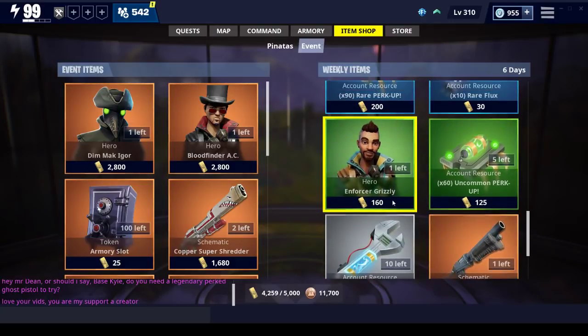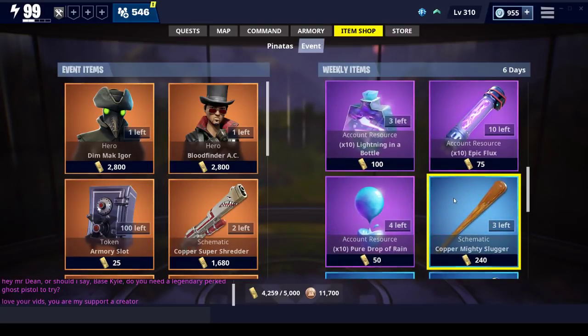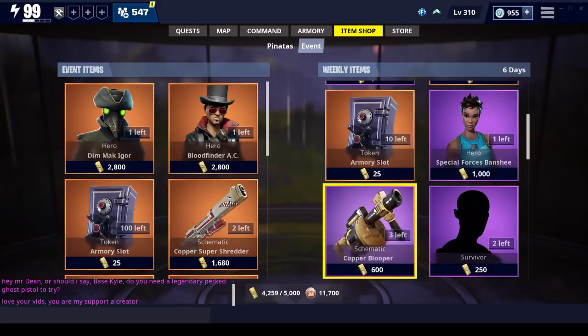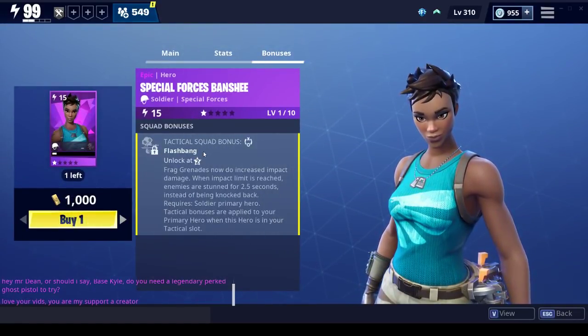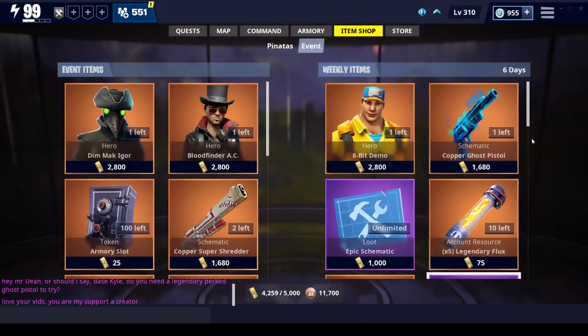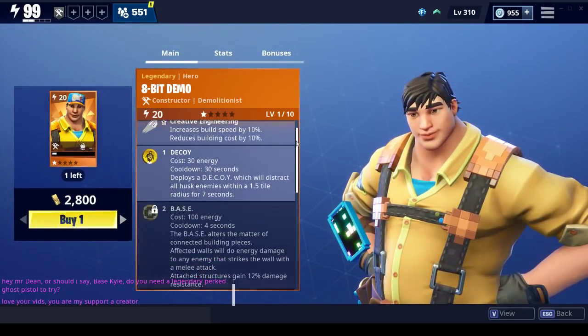Copper night claw - halfway decent shotgun, nothing special in my opinion. Grizzly - I love him, he's my number one guy right now for soloing, but I'm not sure if I'd get him at this rarity level. You can get your wooden stick, the mighty slugger - not gonna recommend that either. Grenade launcher, no. Special forces banshee - she's an average soldier. I do like that her bonuses go to grenades, which do increase impact, and if you want the increased damage for your grenades, there is a constructor Isa.